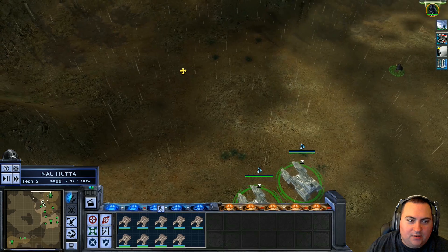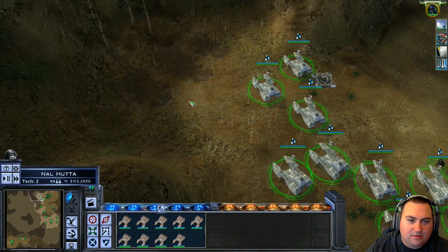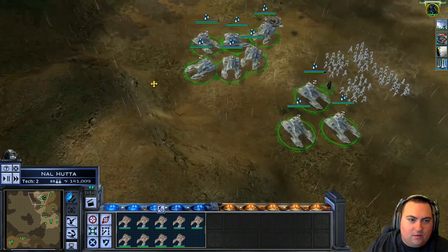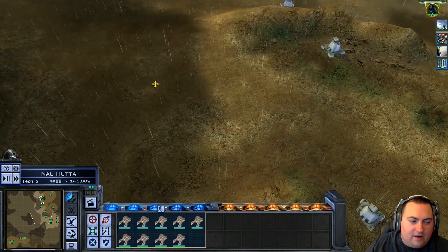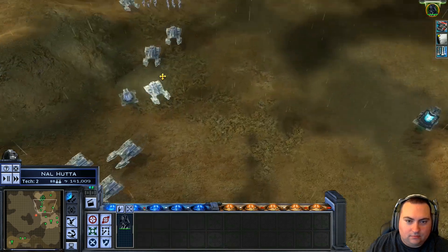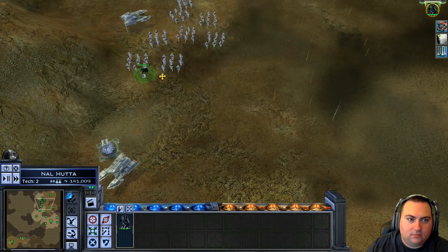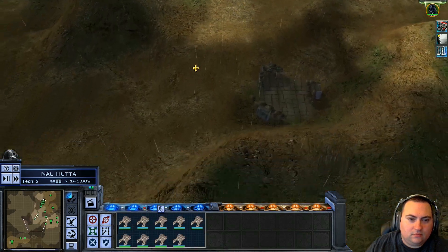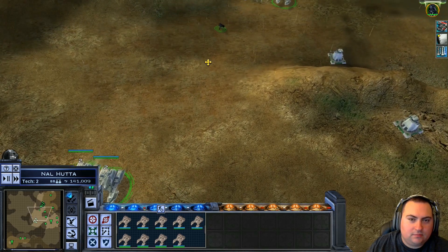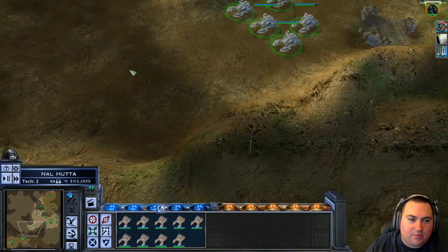There's probably something up here, like a building. No? Just a build pad? We've narrowed it down — there's another choke here basically. We'll go around the bottom side. Actually, we'll bring the tanks around the bottom side and we'll send infantry and Vader up the north.